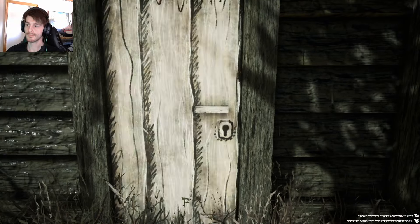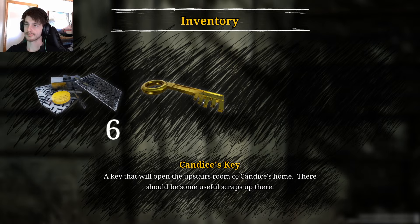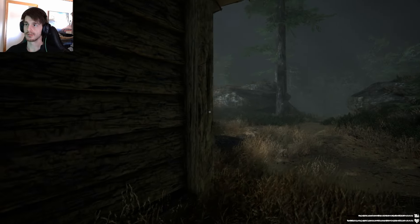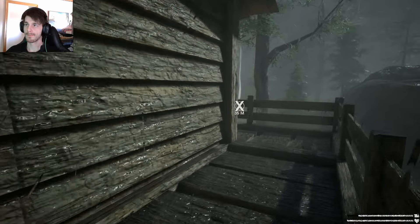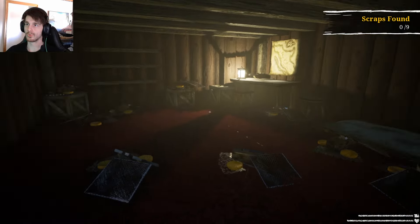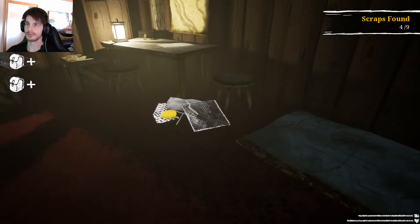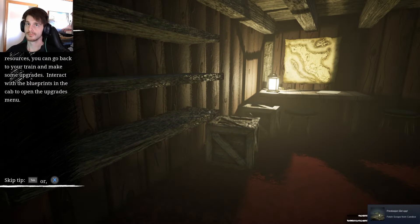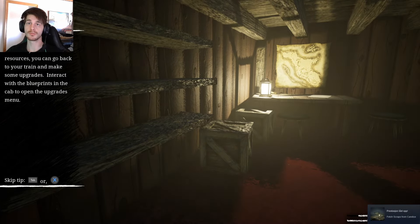Wait, I have an inventory! Yeah - a key. Take the key. It's behind - go in there. You've been hoarding, huh? Taking all of this. Mission complete! 'Now that you have some resources, you can go back to your train and make some upgrades. Interact with the blueprints in the cab.' Yeah, I already know that.